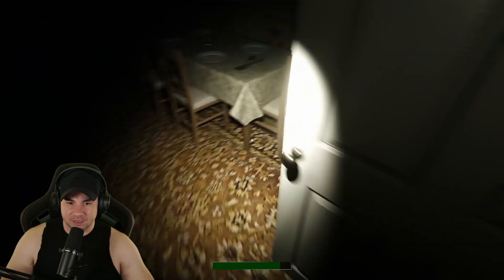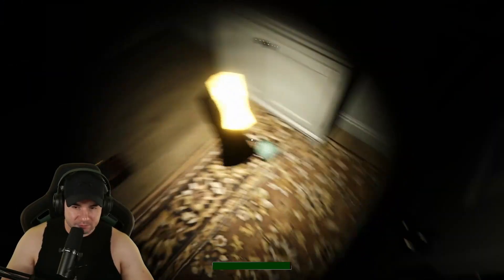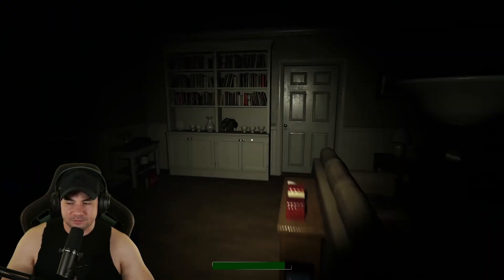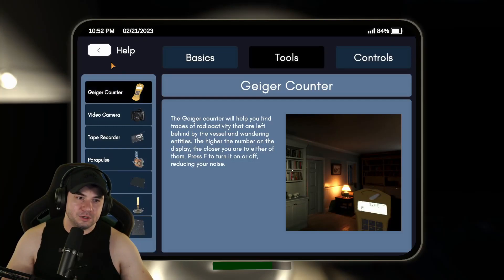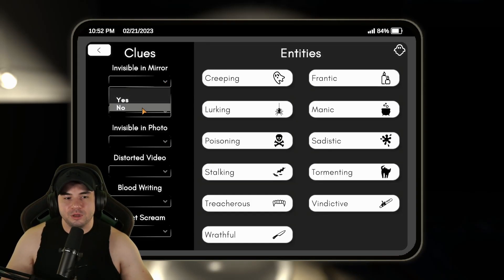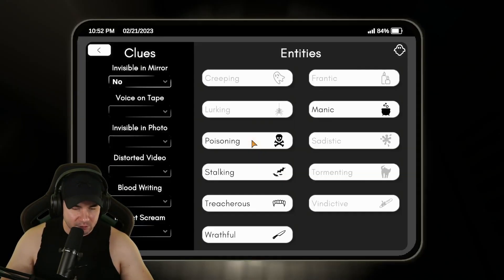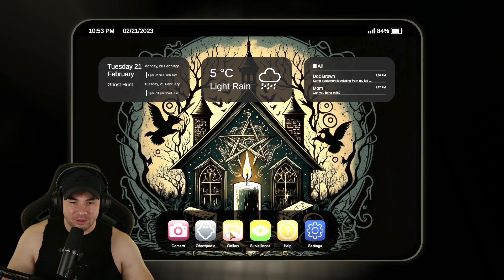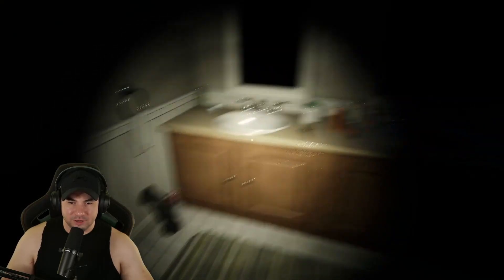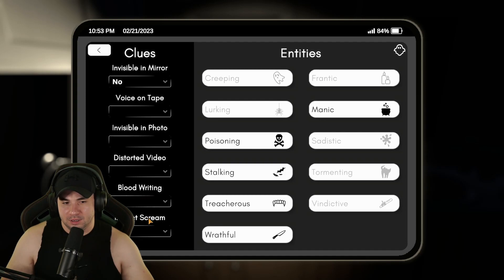Now we have to run some tests. We got to pick up the vessel. We got to check it out in a mirror — okay, we can see it in a mirror. So going into our ghostpedia: invisible in mirror? No. Now we're going to throw it very gently, take a picture with our camera, go into our gallery — it's visible right there. So is it invisible in photo? No. Okay, so we're already down to the Manic and the Stalking.